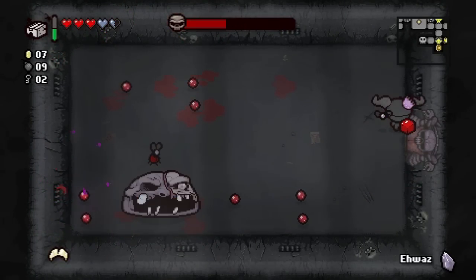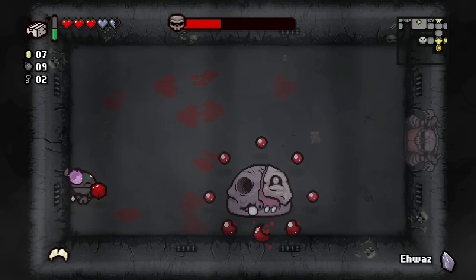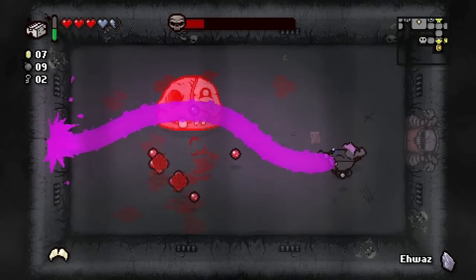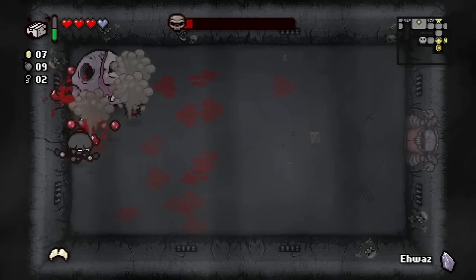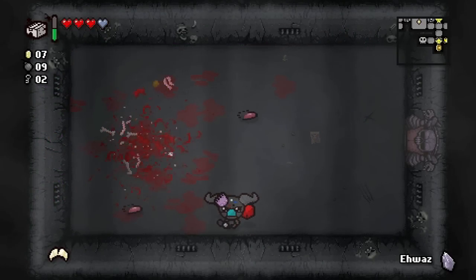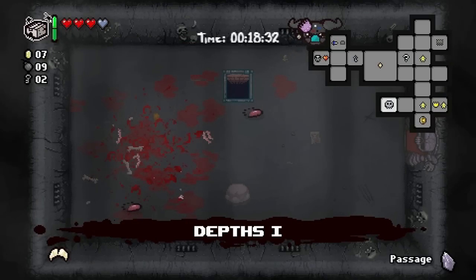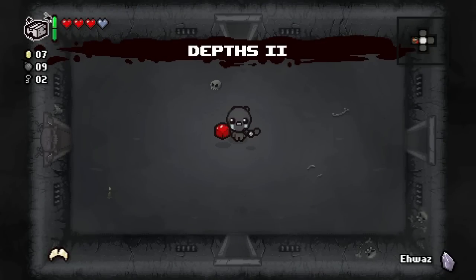He does the same pattern every time - he jumps once, does a pattern of bullets, then jumps again and does flies. In the original Isaac when he did the fly jump he would immediately follow that up with shooting his laser - they changed his AI up a little bit. Speedball - speed and shot speed up. Let's go down.